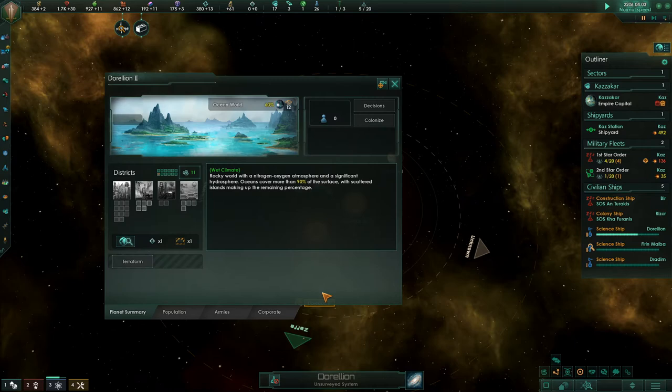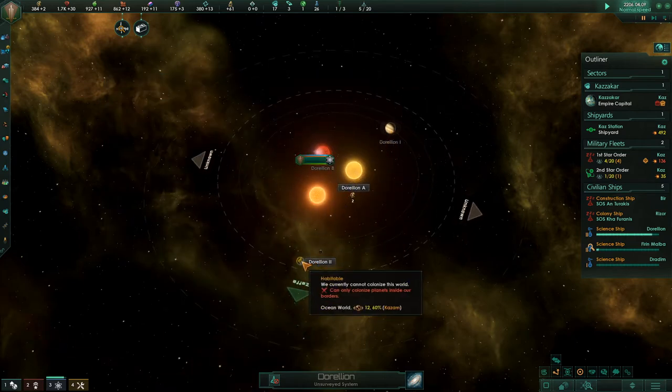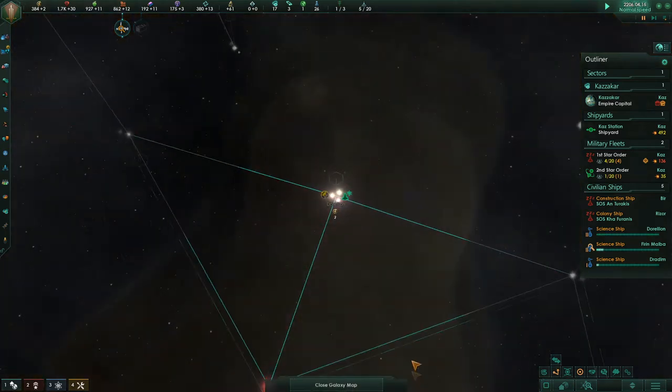When you say a world like ours — there's an ocean world here. That's good. Is that like ours? This is habitable — well, we need to get that. We need to extend our borders, stat.